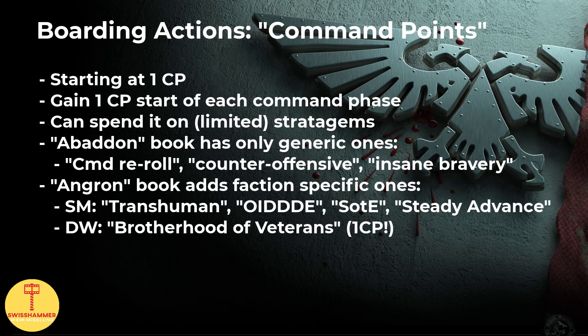Starting with CP, very much like we already know it from the Arcs of Omen GT mission pack, each player will get 1 CP at the start of each command phase, which can then be spent on stratagems. The starting CP is 1. However, here is the first big change when compared to other game formats: the stratagems available are very limited. For the Abaddon book, only the generic command re-roll,